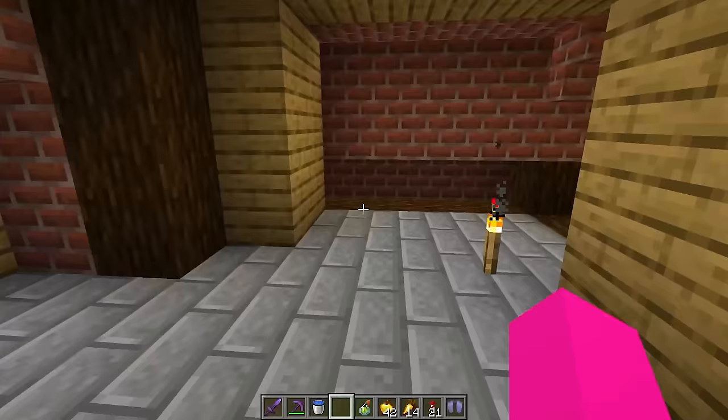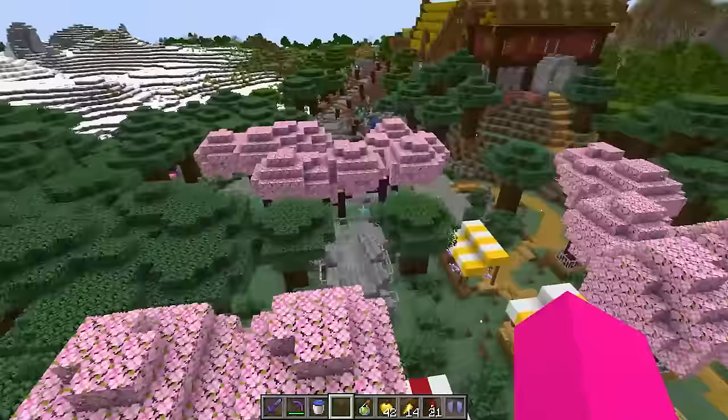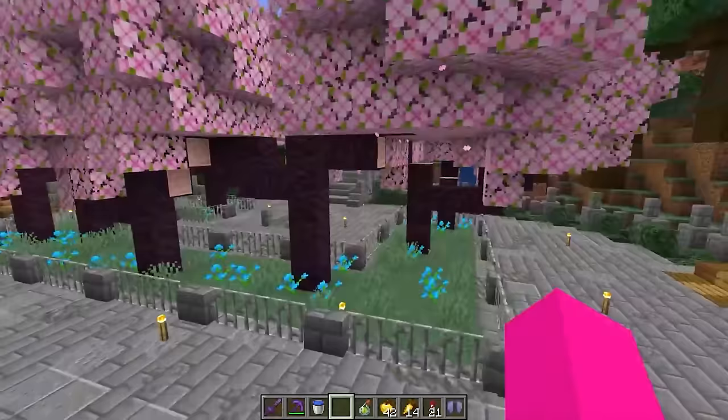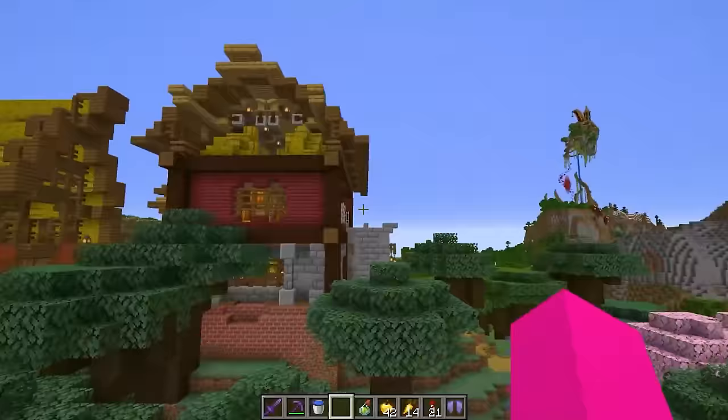On the mountain we have a couple trees now. There are two other builds right here I want to show first. We have the marketplace — all sorts of stalls where you can buy and sell stuff, a little plaza here. This place is called the junction and it's a tribute to all my stream moderators and everything they've done for me.